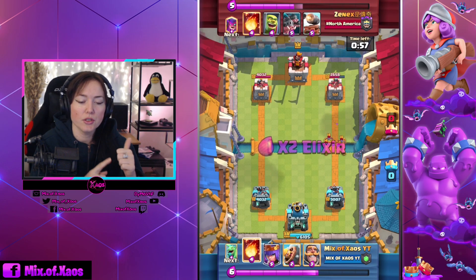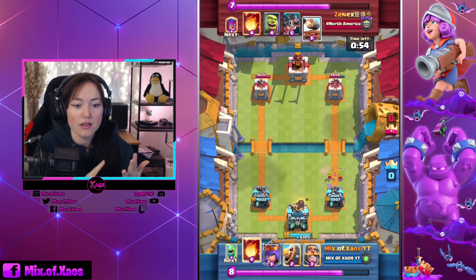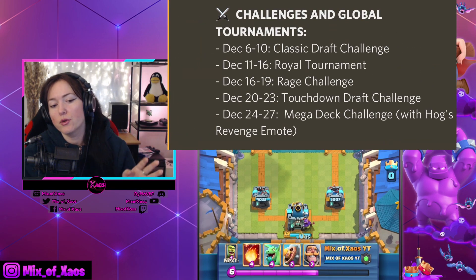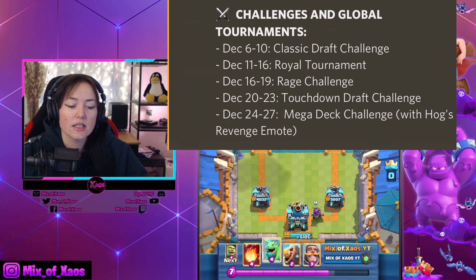Party Modes this season are including 2v2 Draft, Elixir Capture, Sudden Death, Rage, and Triple Elixir. So just so you guys know, those are the Party Modes this season.